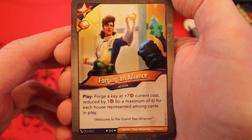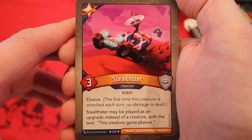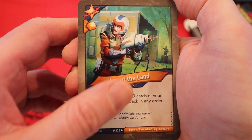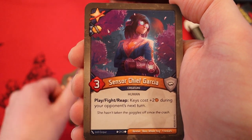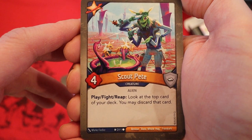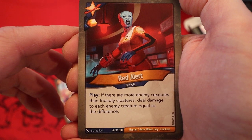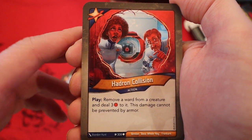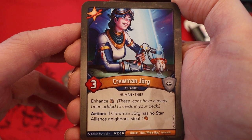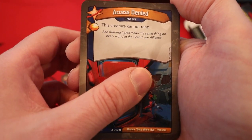Now we're on to Star Alliance. It's Forging an Alliance — amber at every plate, forge a key at plus seven current cost, reduced by one to a maximum of six for each house represented among cards in play. Two key cheats in this deck so far. Stealth Stir, three power elusive — may play as an upgrade, gives the creature elusive. Lay of the Land — amber at every plate, look at the top three cards in your deck, put them back in any order, then draw a card. Subdue — amber at every plate, deal one damage to a creature and stun it. Censor Chief Garcia with a capture pip, three power — play, fight, reap: keys cost plus two amber during your opponent's next turn. This is looking pretty solid so far. Scout Pete, four power — play, fight, reap: look at the top card in your deck, you may discard that card. Another Scout Pete. Red Alert with an amber pip: if there are more enemy creatures than friendly creatures, deal damage to each enemy creature equal to the difference. Hadron Collision: remove a ward from a creature and deal three damage to it — this damage cannot be prevented by armor. Crew Man Jorg, three power, enhance the capture pip — action: if it has no star lines, neighbor steal an amber. Access Denied is an upgrade — amber at every plate with a capture pip, this creature cannot reap. Another one of those without the capture pip. The amount of duplicates in here is kind of insane.